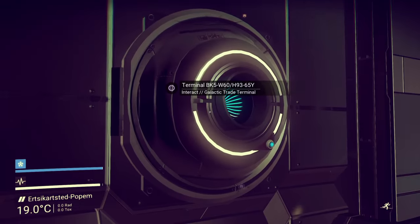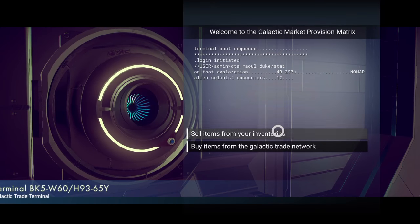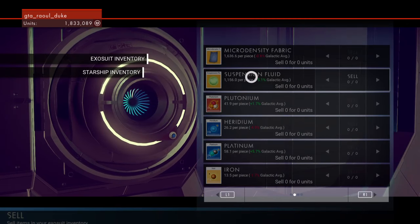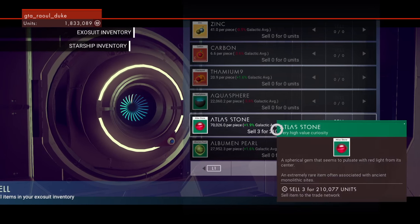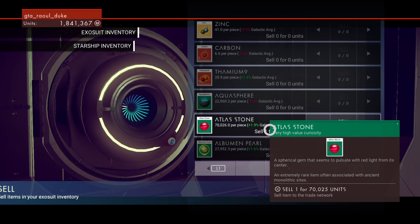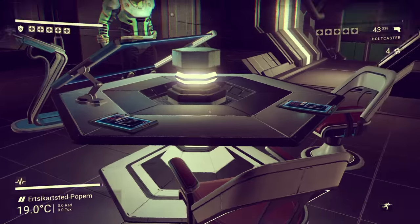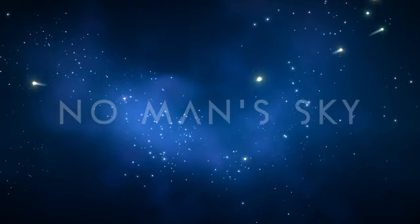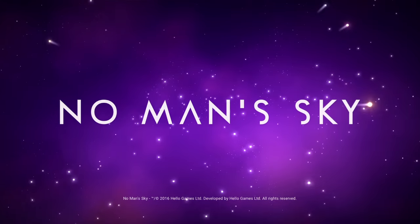So now we got our atlas stones to sell. If you don't have atlas stones, just get the most valuable item you can find. In my other video I showed that one option is to buy the most valuable item that they have, then duplicate it and sell it back to them. But atlas stones are the highest grossing item in the known universe at this point, so that's a good way to go.